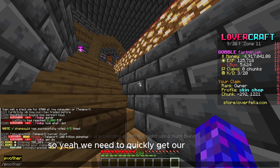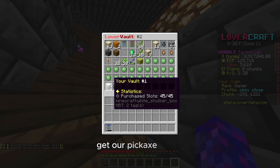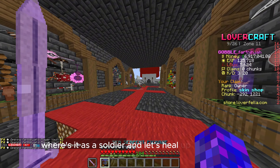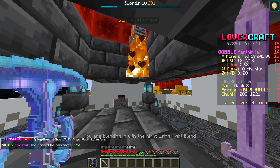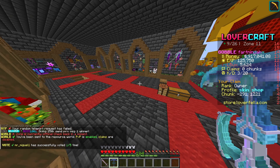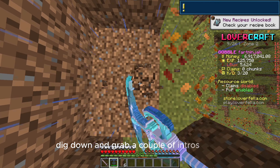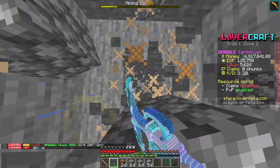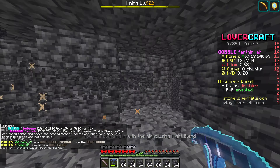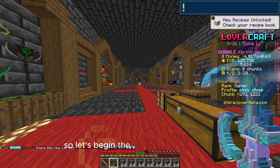We need to quickly get our pickaxe out and heal it up, so we have to do that first. Get our pickaxe, get our sword, and let's heal up the sword. Pickaxe. I'll see if this panel's broken — wait for that to load. Now we're just going to dig down and grab a couple of inventories.